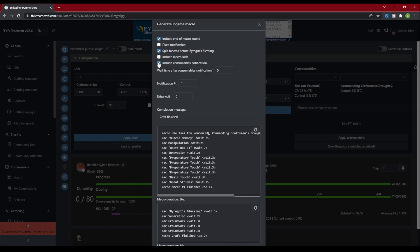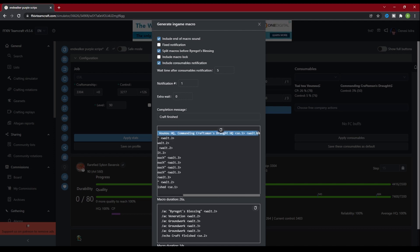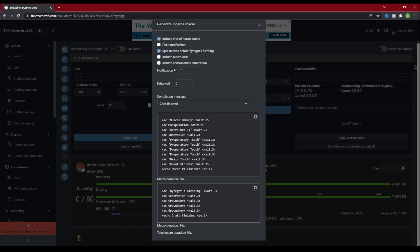Finally, we have Include Consumables Notification — this will remind you to put your consumables on prior to each craft, and you can set a duration of how long the macro waits before it starts, giving you time to pop your consumables. Notification Number changes the notification sound played at the end of the macro, and you can test these out in-game to hear what they sound like. If you play with high latency, the wait times in the macro may be too fast for you, causing you to miss abilities — the Extra Wait field can fix this. For every second you add in this field, the wait time in the macro goes up by 1. So if Muscle Memory has a base wait of 3 seconds, putting 1 in the Extra Wait field will make Muscle Memory have a wait time of 4 seconds.